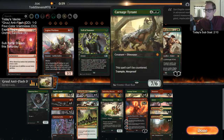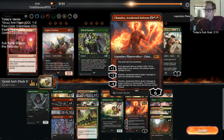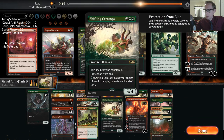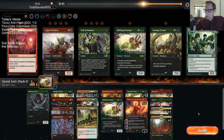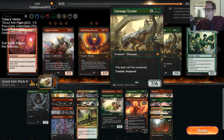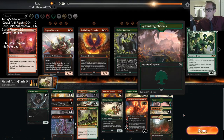Carnage Tyrant is really not that bad here. Let me just trim a Ceratops. Actually, I like Ceratops more than Phoenix — I don't really like Phoenix here. All right, we'll go like this.